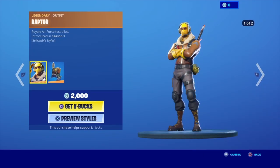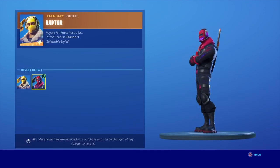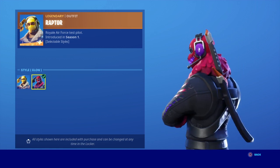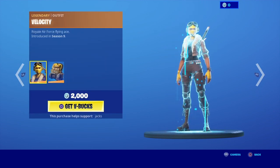Then we have Raptor with the Back Bling Scratched Hill, with the edit style glow. Their theme for this item shop is like a dark kind of theme.